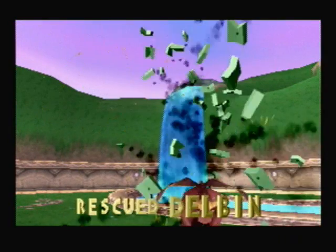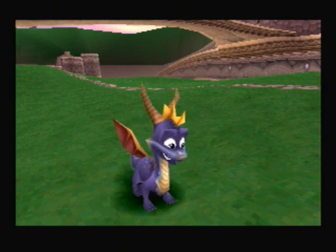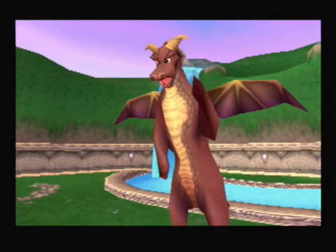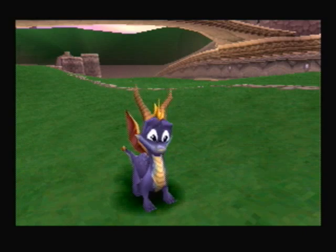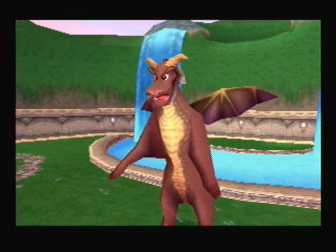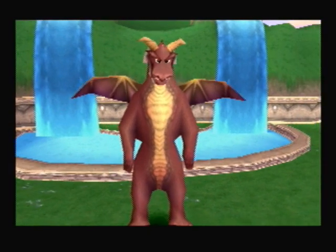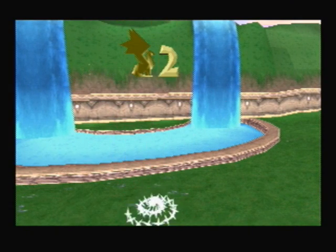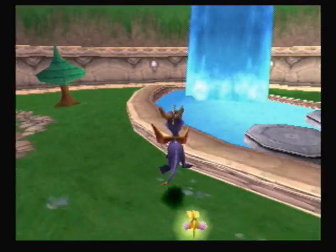Now we're saving Delvin. Where's Gnasty Gnorc? I'll get him. Keep your horns on, Spyro — you have things to learn first. Do you know what the dragonfly following you is doing? His name is Sparks, and he's helping and protecting you. Keep an eye on him. Sparks is going to be our big help here.